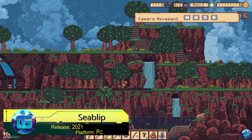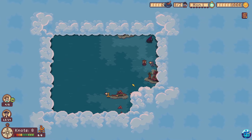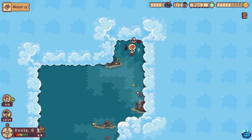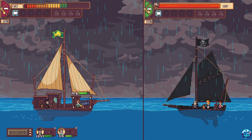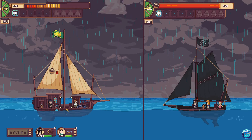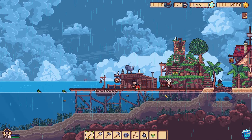Seablip is an enthralling pirate adventure game where players command their own crew, explore a vast open world, and carve out their legacy on the high seas. The game offers a dynamic blend of gameplay elements, allowing players to engage in aggressive bounty hunts or opt for peaceful journeys filled with side quests and serene exploration. One of the game's most captivating features is its rich tapestry of side quests and character interactions, which often become the focal point of the gameplay experience.